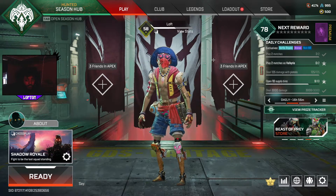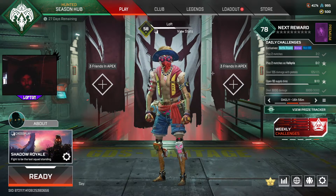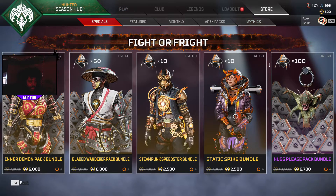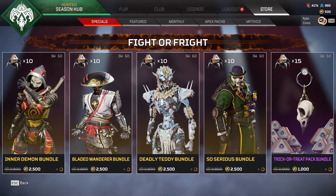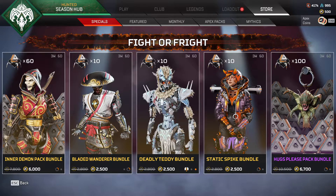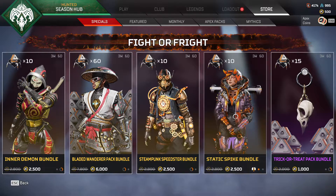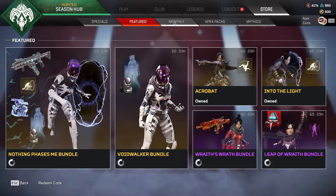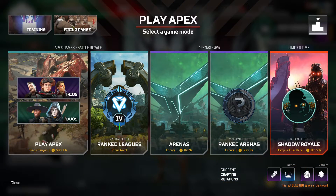This new Apex 'Fight or Flight' update brought back Shadow Royale. I'm just going to show you guys what the store looks like really quick so you can check it out. We got a Seer skin, a Revenant skin, an Octane skin, a Caustic skin, and a Watson skin. This is the other part of the store as well.